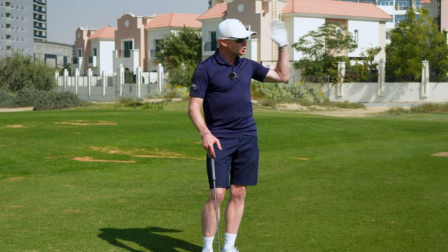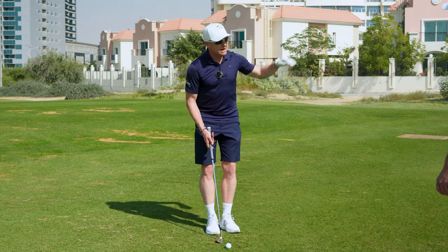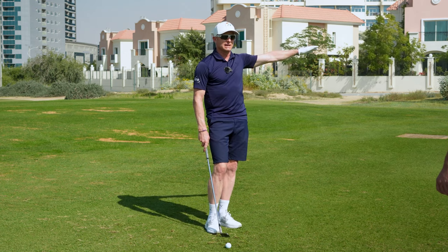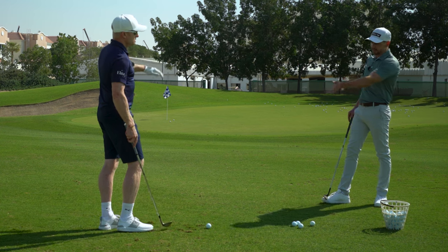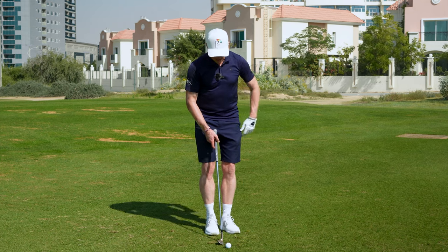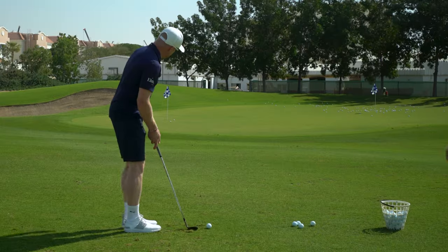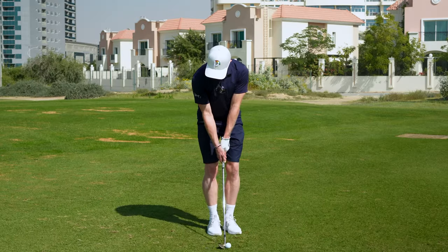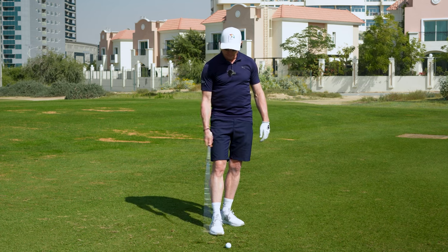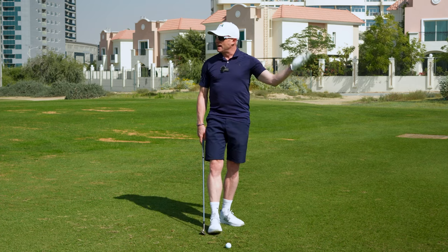I get my players aiming straight at the target. Even if it is a left-to-right breaking shot, I still get them aiming at the target but then releasing it a little bit more so it starts slightly left of the flag and then goes. I have quite a narrow stance, my left foot flared out a little, and I might stand slightly open with my shoulders but aiming pretty square to the target. All I'm feeling is that my hands slow down — as soon as my hands slow down, the club speeds up, it releases, it uses the bounce, and I get the flight I want.